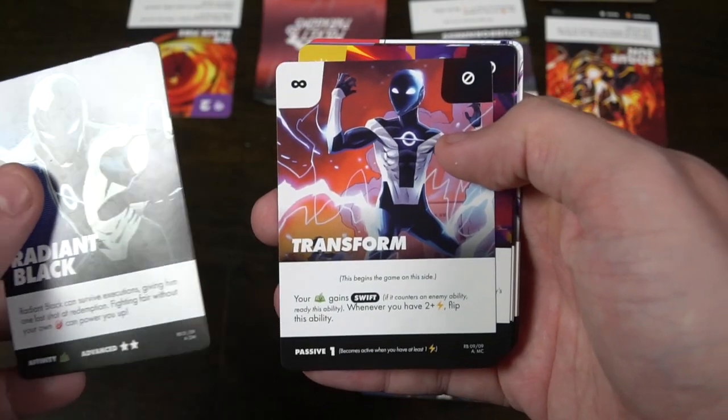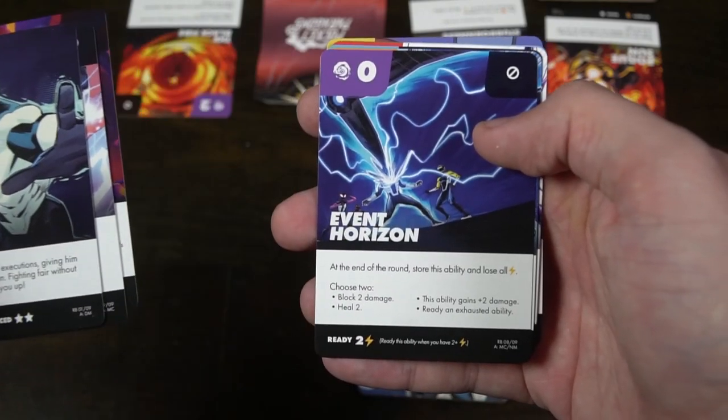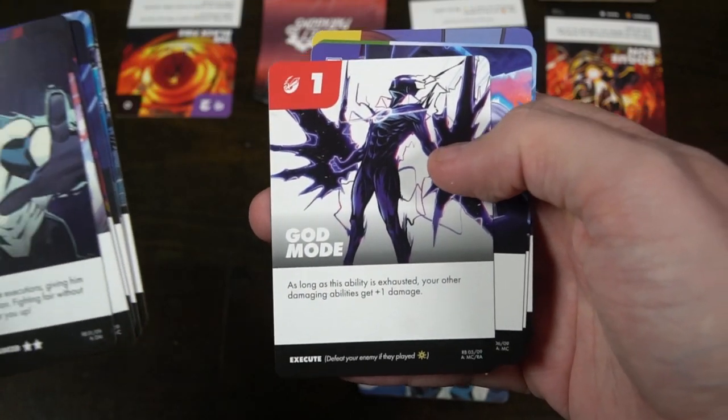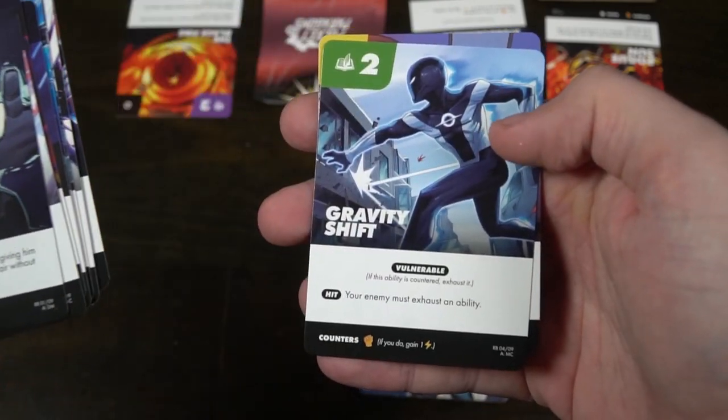Or you have Radiant Black. Radiant Black is a character who's able to survive executions, giving him a last shot at redemption. Basically how this character works is when you play a rest and somebody executes you, as opposed to losing instantly, he can bring all his cards back. But now he can never rest again, he can never get his cards back, and when he runs out of cards, he loses the game. So it's kind of like coming back to life just for a short time to try and finish your foe, which has a really cool thematic idea.